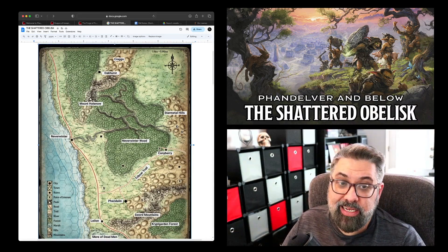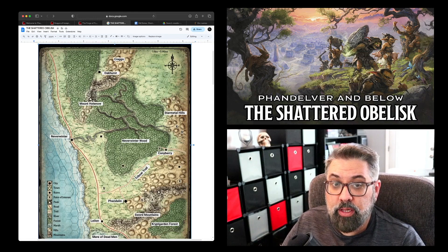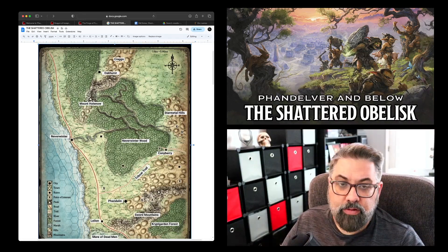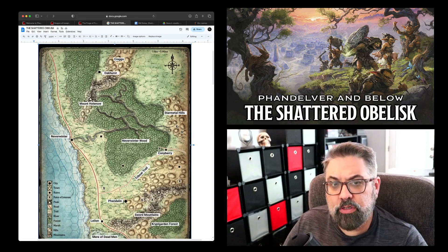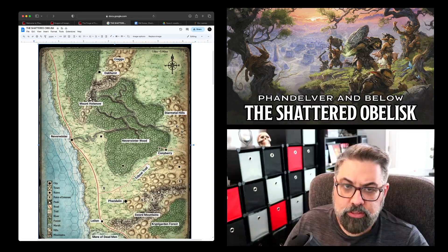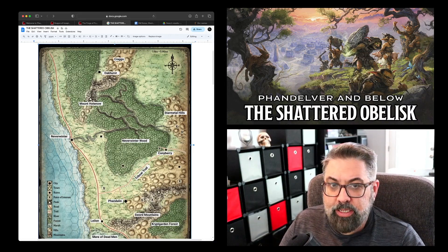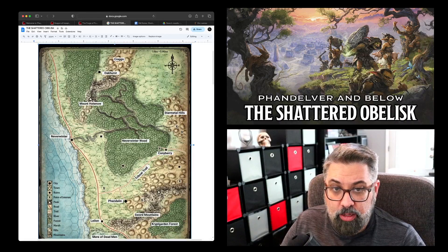During session zero they'll choose one of those three hooks, and between now and next week I will prep those hooks. Essentially, I've done what I need to be ready for session zero, and now I'm going to start building the framework of the campaign. After session zero, I can just focus on individual session prep from week to week, since I've already laid out my campaign structure.